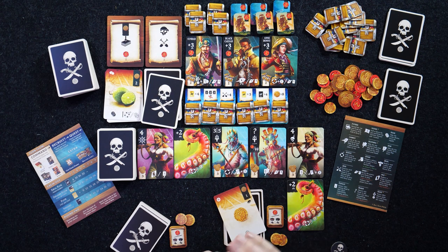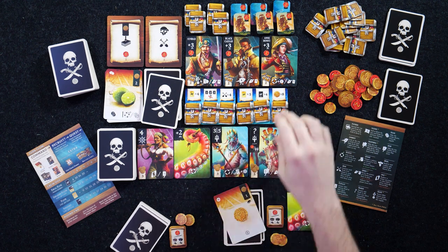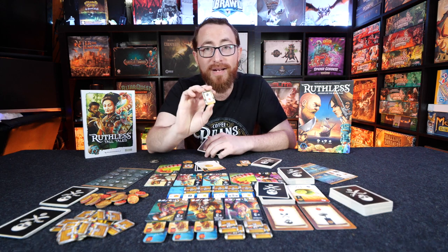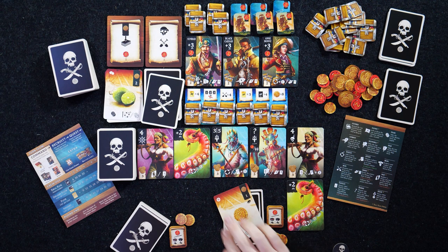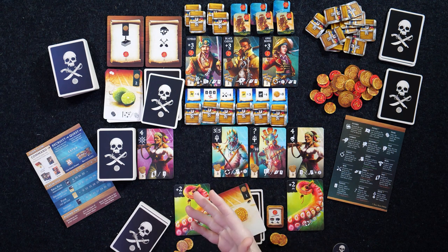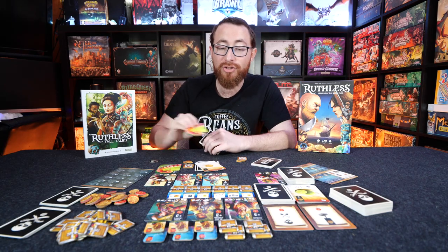Rinse and repeat for five rounds — that's the game. Treasure chests can be awarded at round end or by completing quests. When you get a chest you can keep it for a point at end of game, cash it in immediately for a benefit, or cash in two chests to acquire one of the notable legendary pirates. There are also kraken tentacle cards you can brawl or attack, which cycle into your deck and help you.